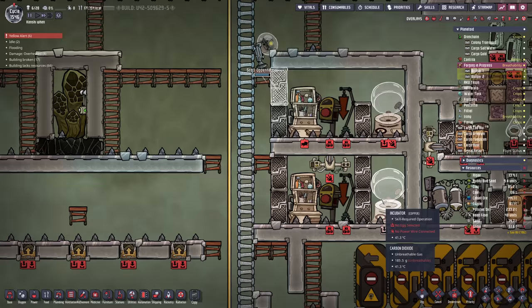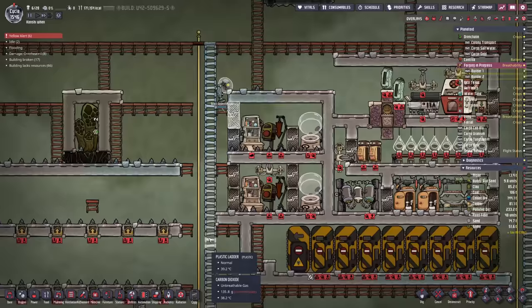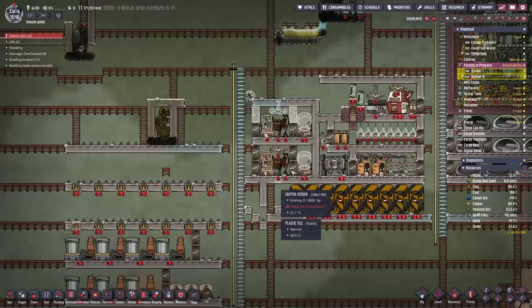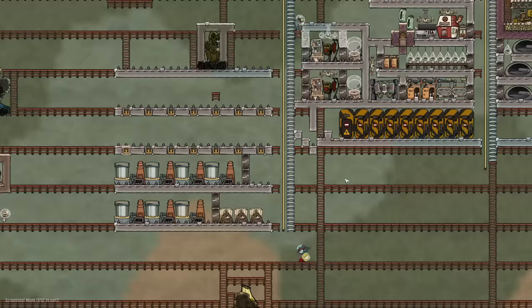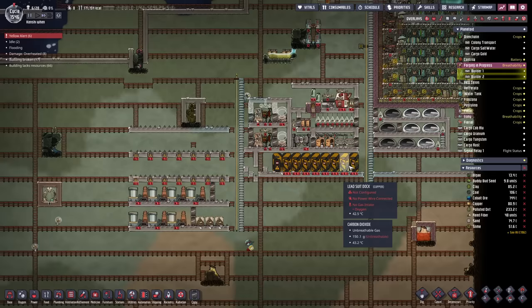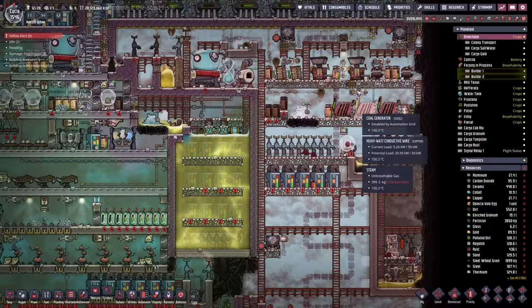We only need one critter in here which means this autosweeper can fill up that incubator when the time comes. Excess eggs will dump outside the room using a conveyor loader. I haven't decided where we're going to put the evolution chamber just yet, but we'll worry about that later. Now with that done that gets us two of the critters we need, but we also need slicksters. I've been trying to look around for somewhere to put them - the problem is there's a volcano over here we're going to want to tame at some point, plus I want to put my industrial brick down here.